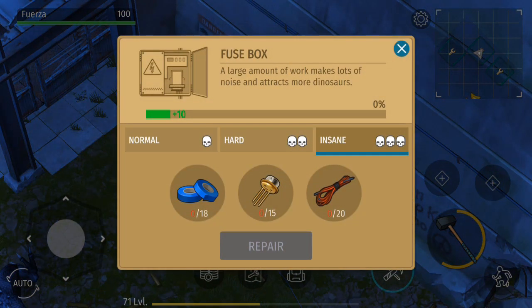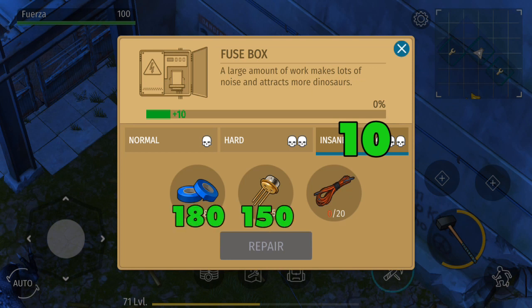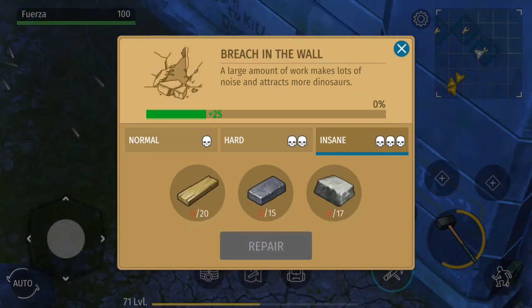The second main component is to fix the fuse box, which will take at least 10 more days. The fastest and cheapest way to do this is to select insane 10 times. This will cost a total of 180 blue tape, 150 transistors, and 200 wires.